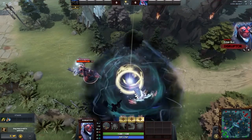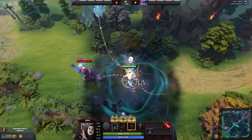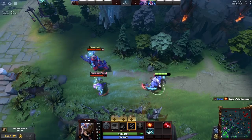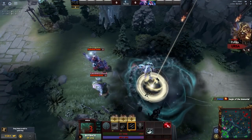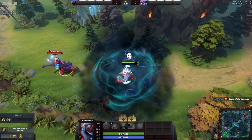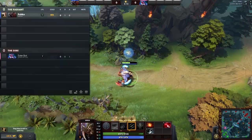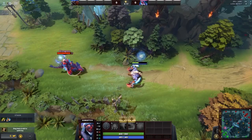Next, I'm going to show you how you can escape with Blink Dagger very reliably after you respawn with Aegis of Immortality or after Wraith King's Reincarnation. Here is an example showing that it even works through Static Storm. Static Storm works around ticks — it does an instance of damage every few seconds, about once or twice per second, so you can escape during it.